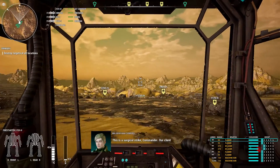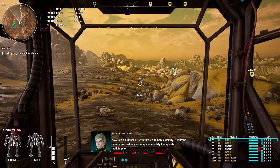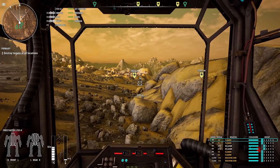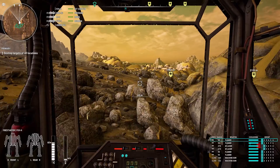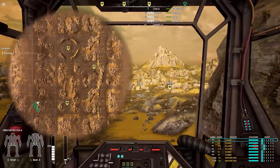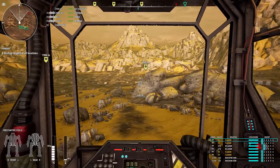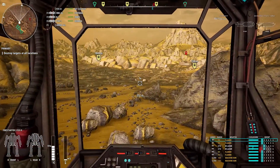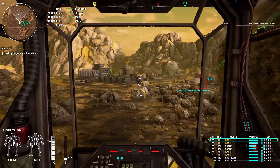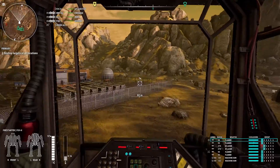This is a surgical strike, Commander. Our client wants us to take out a number of structures within this vicinity. Scout the points marked on your map and identify the specific buildings our client wants destroyed, then take them out. Okay, then — time to throttle up. Let's not throttle up too much though; I forgot we've got some allies that aren't very quick. Already got a contact — Scorpion light tank. Don't really want to fight it. Got some cover over here so I don't mind going in and messing these guys up. The flamethrowers are really cool, aren't they?